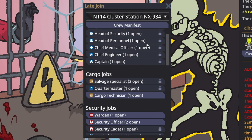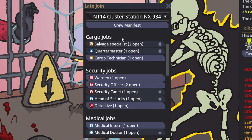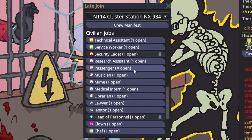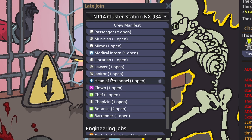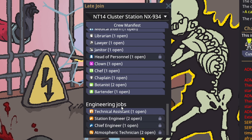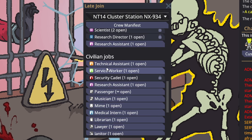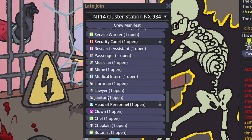If you click join, you'll see all the open roles. If you are absolutely brand new and you don't want to mess anything up and just want to learn the controls, I would play passenger. However, if you want some very basic responsibility with no pressure and want to learn some mechanics, I would pick janitor. I would save technical assistant jobs for when you're looking to branch into more specific jobs. There are also the medical intern and service worker as learner roles.